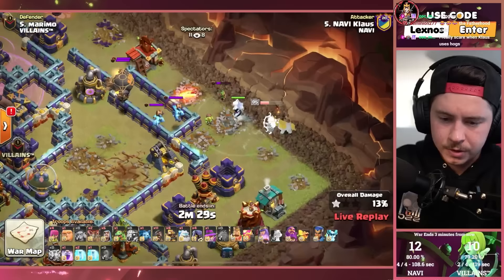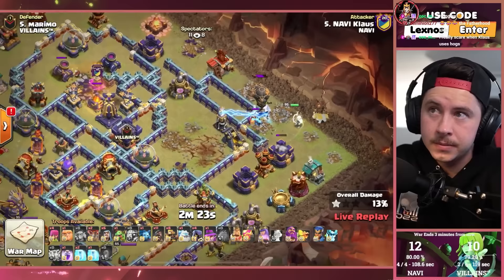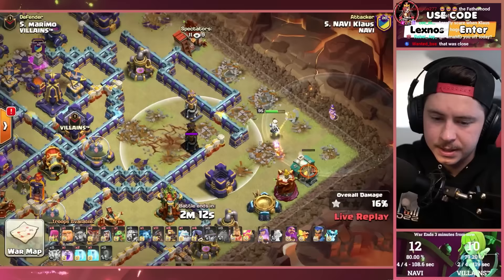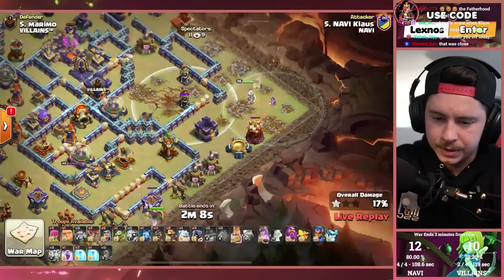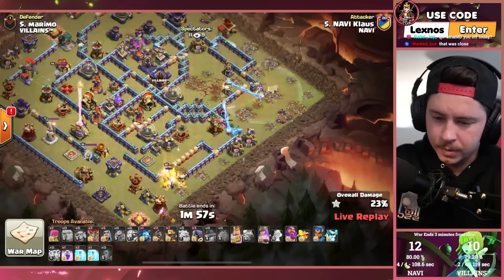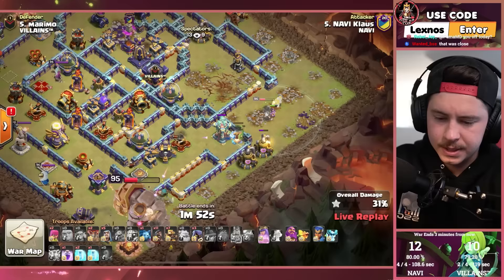Clan castle troops going over to the queen — she already took a lot of damage from the headhunters but she's chilling with the E-typen. Queen takes the air defense, walks to the right — a couple teslas are a little awkward. Got an apprentice warden chilling with the queen. King, phoenix, baby dragon. Note that Klaus still hasn't unlocked the frozen arrow. Rage gem on the grand warden. King already going to pop ability down south, expo locking onto the ice golem. Grand warden with the queen.